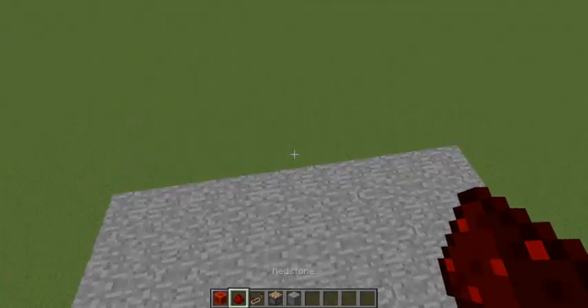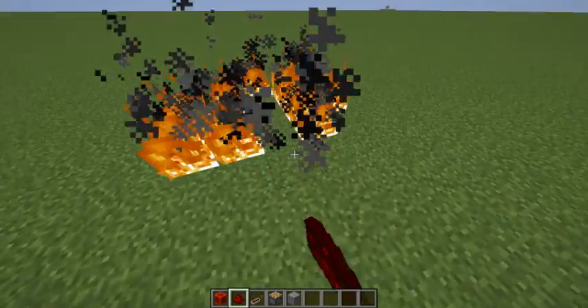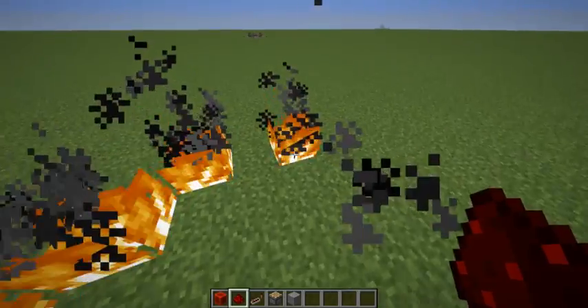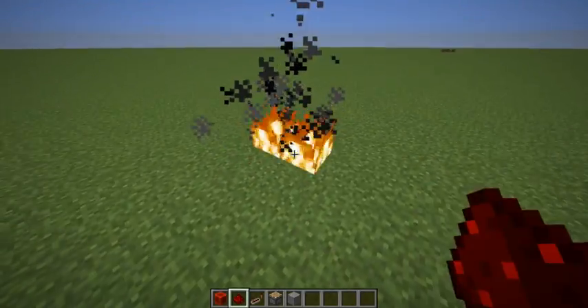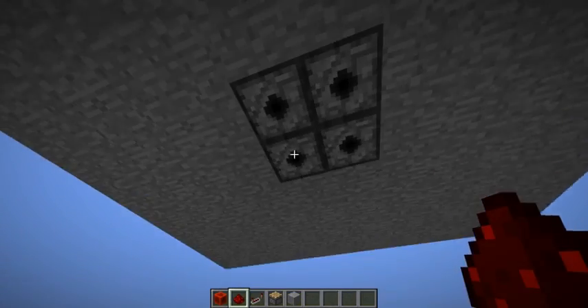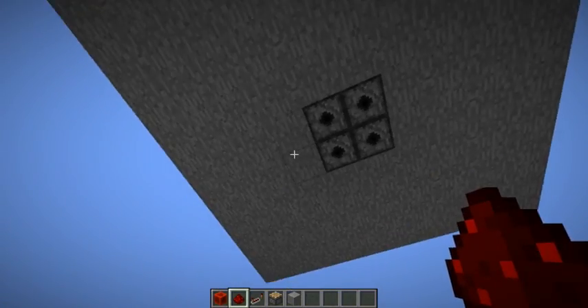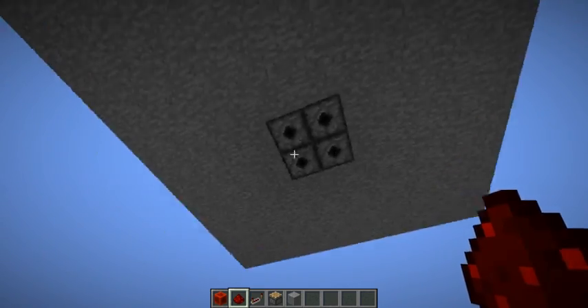You could construct the dispensers with anything you wanted. You could make them have TNT, lava, water, sand, gravel, potions, fireworks even. There's a lot of stuff you can put in these dispensers.